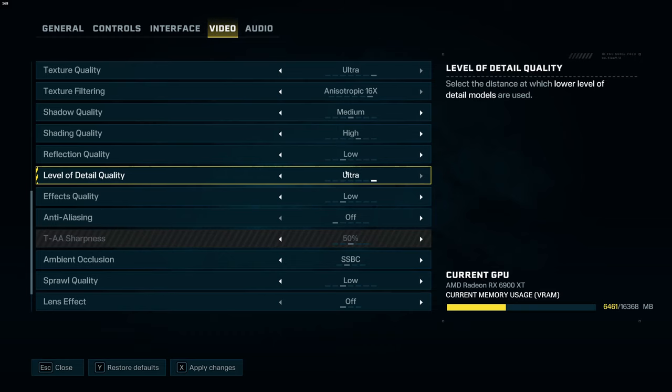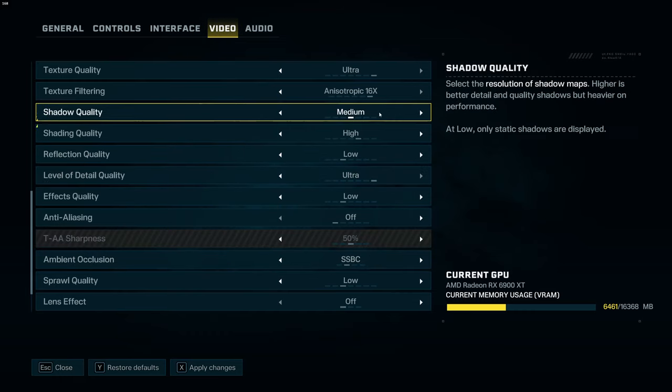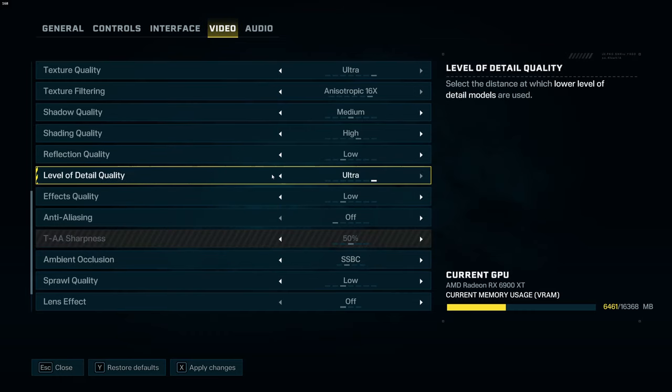For level of detail quality, I recommend medium or even high. In this game, ultra takes a lot of resources — even with a 2070, don't expect to run ultra with a lot of FPS. Start everything at high and check your FPS, because ultra is very demanding. For a 2070, I recommend high; for a mid-range computer, medium works well; and for a low-end computer, go with low.